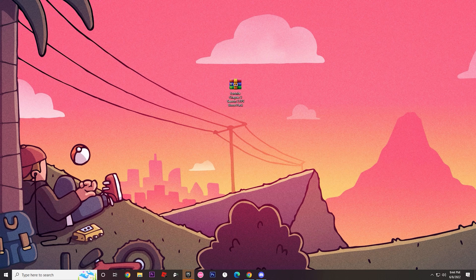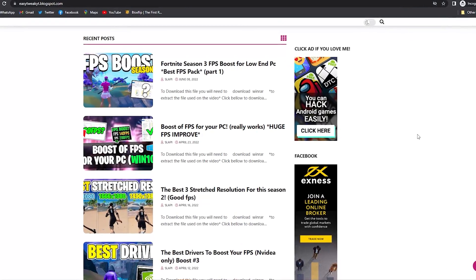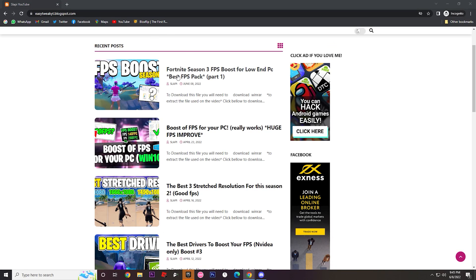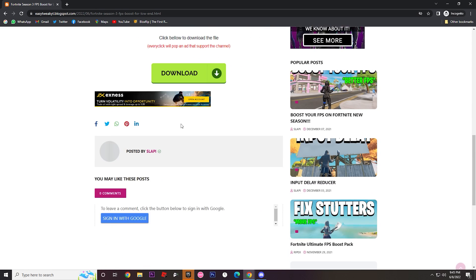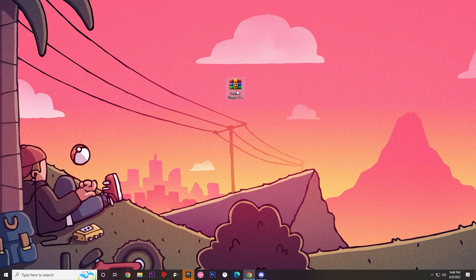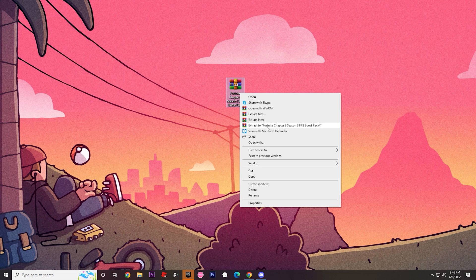In the description you have the link to my website, and you'll also find the direct link on my Discord. Go to my website and find the latest post — it's the Fortnite Season 3 FPS boost for low-end PC. Scroll down and click the download button; you'll be directed to Google Drive. Just click the download button there and you'll get the files we're going to use.